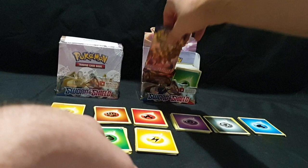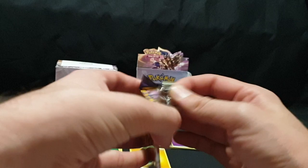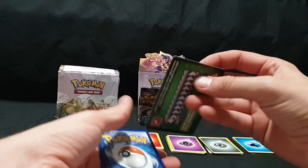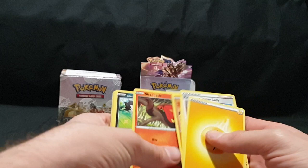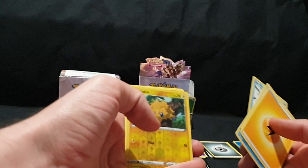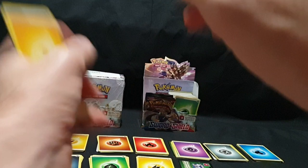Pack number ten. Code card, one, two, three, and four. Energy, Pokemon Center Lady, Seaking, Hitmonchan, Sizzlipede, Galarian Zigzagoon, Mana, Snom, Grookey, Joltik, Reverse Foil, and Mudsdale. Sorry — Mudsdale. Definitely didn't mix it in, but I did mess that up.